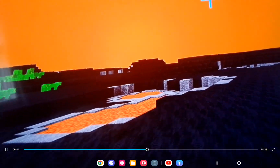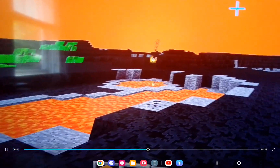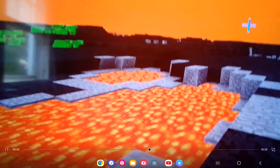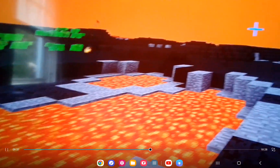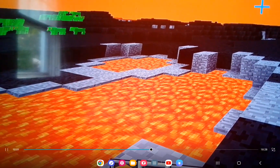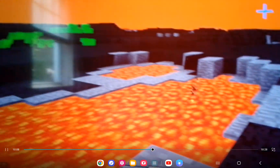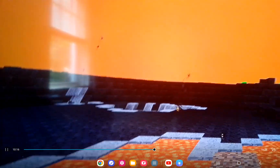Now we're on Io, and it looks really spooky. It looks like a Halloween-ish surface. And there is lava, like Mercury and Venus. Earth has lava too, but it's not in this mod. There's lava on Mercury, Venus, Jupiter, and the Sun. Look at all of this. Yeah, this is Io.